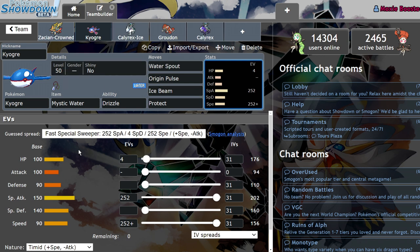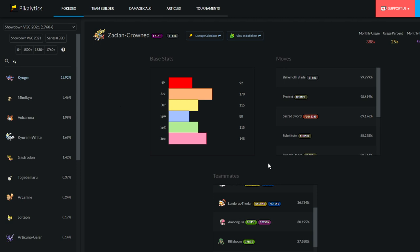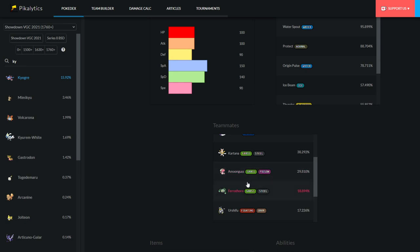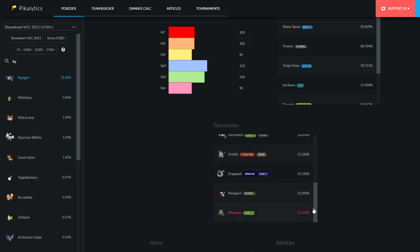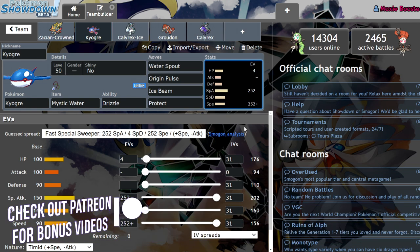With such solid HP and bulk, Dynamaxing Kyogre makes it pretty difficult to take out. So I think Kyogre is a really solid pick in the format. Looking at usage stats, Kyogre is really popular — it's at 15% usage, in the top 10. It's pretty similar to what Zacian is run with: you want Incineroar next to it. However, Regieleki is really common on this core as well because it provides extra speed control, especially next to Tornadus. You can actually counter-lead a Tornadus-Kyogre team with Tornadus-Regieleki, which really makes them uncomfortable. Kyogre is also really nice next to things like Amoonguss and Ferrothorn.